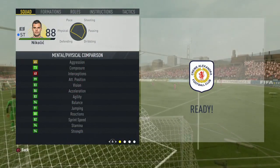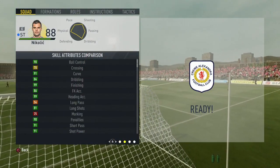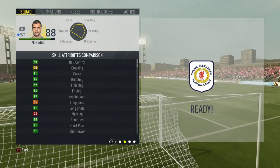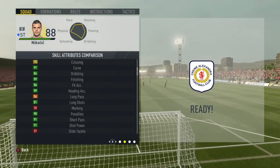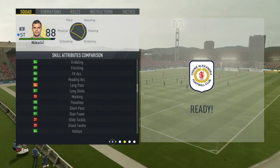He has 99 positioning, 99 finishing, 91 shot power, 90 penalties, 86 acceleration, 94 balance, 90 ball control, 91 short pass, and 91 curve. He also has 94 strength and 94 stamina. His specialities are aerial threat, free kick specialist, strength, clinical finisher, and complete forward, and his traits are back into player and target forward.